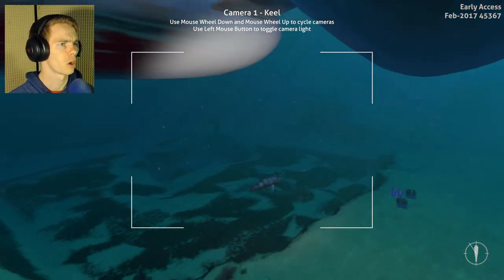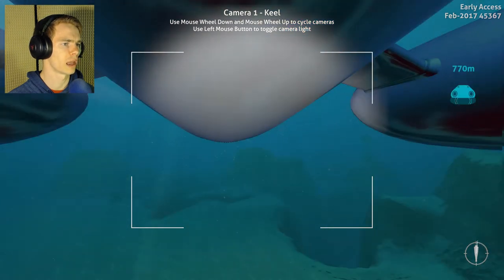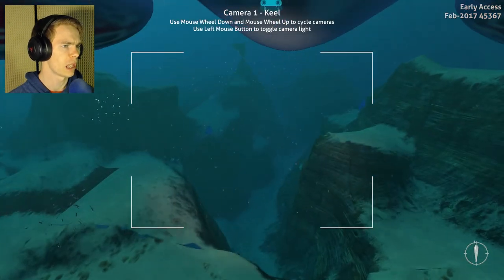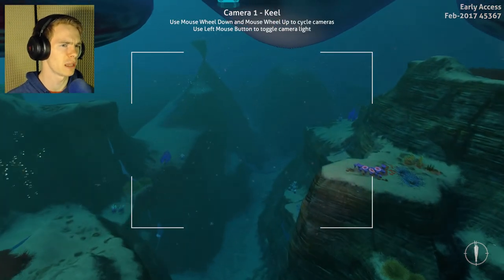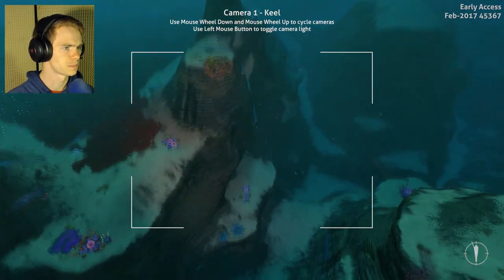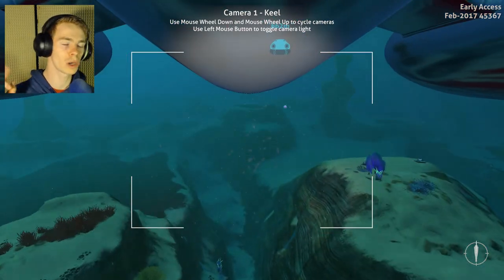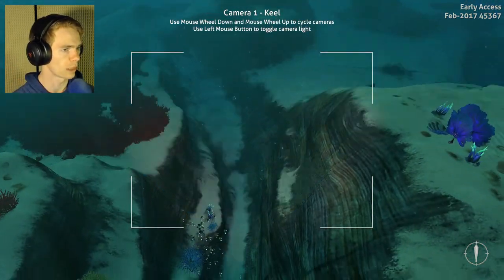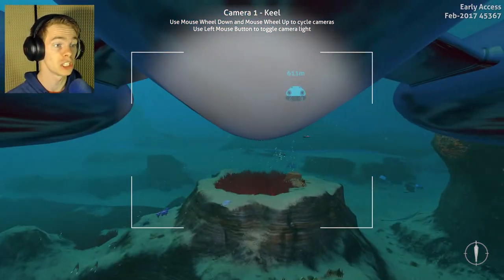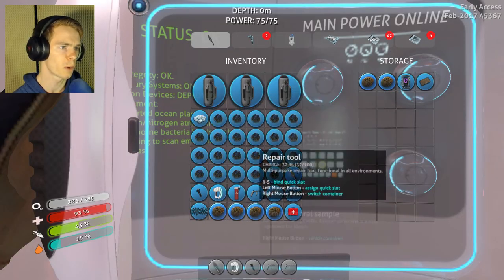Last stop on my list is to go to my life pod and see what I left there. I believe I left some equipment or something there. I'll grab everything I can out of there, and then go back to our new base to see what we have — unless I find something on the way. Oh, I have a purple artifact in here! I'll take that, that would be great.